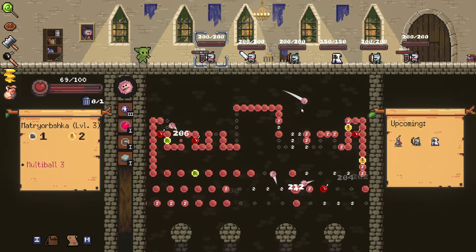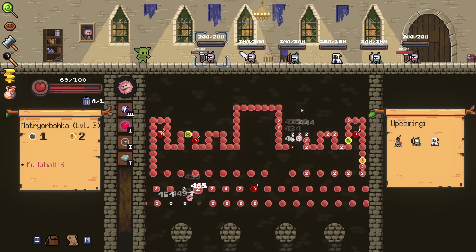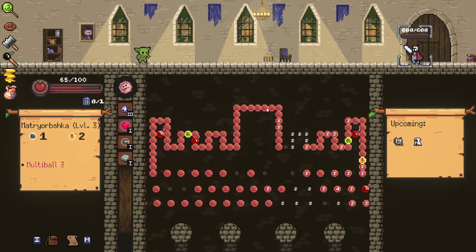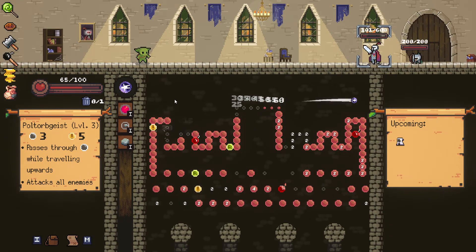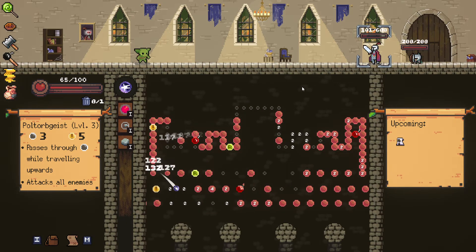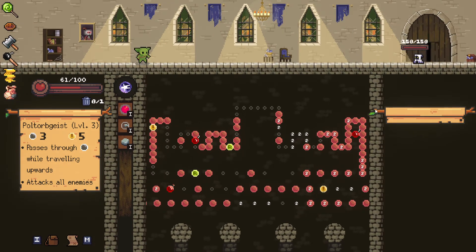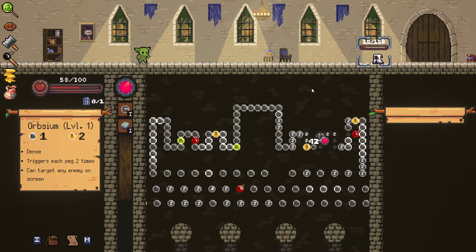We hit one of the bombs - we don't need to hit more for now. Please, just don't - we're gonna destroy everyone on the screen with the bomb. This guy with the most HP will come and will take the most amount of damage. 499 - holy hell! I'm gonna kill both of them with the bomb and then the rest of the damage will go to this guy. 132 - great. Orpsium should do the trick - yeah, we're done.